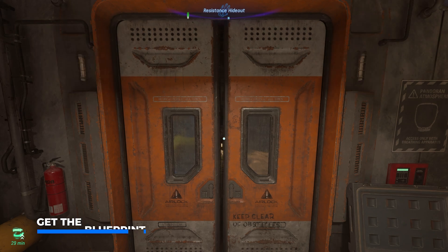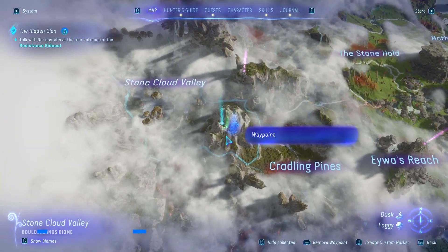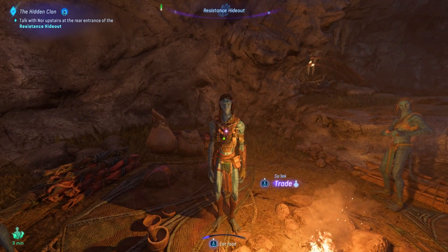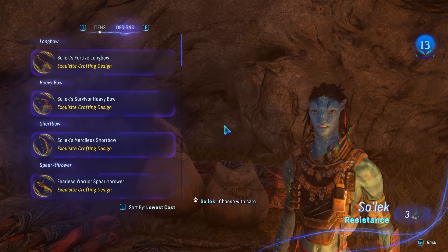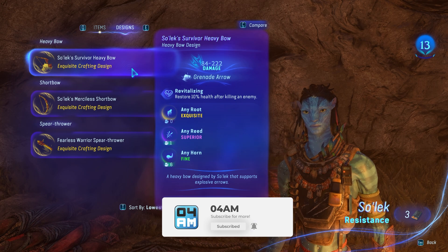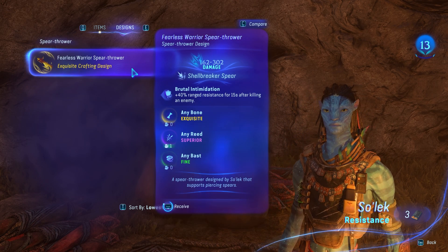First off, what you want to do is make your way to the resistance hideout, a new HQ in the clouded forest, where you want to talk with Solek. The HQ is basically unlocked shortly after entering the clouded forest. This is where you can pick up all the blueprints for top tier bows to craft with amazing stats for hunting wildlife and RDA forces.